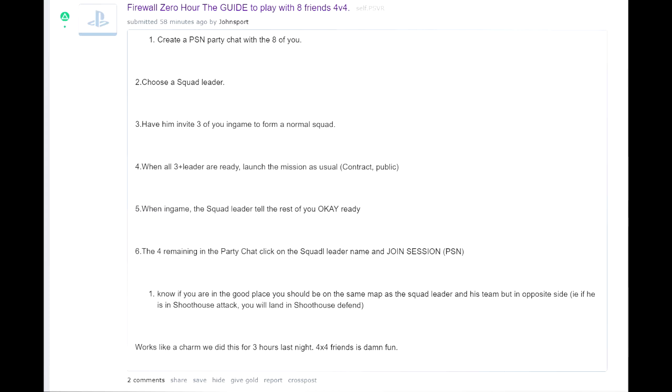So as the title says, this tip will allow you to play 4v4 online contracts public, but with everyone being your friend. Basically, it'll work like a private lobby, except you're going to be earning XP and crypto. It's a bit of a cheeky little workaround, but it sounds very easy to do. 100% of the credits for this goes to a Reddit user called JohnSport, and I'll put the link in the description below.